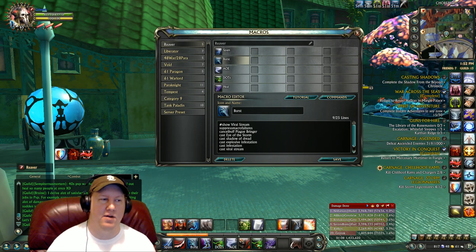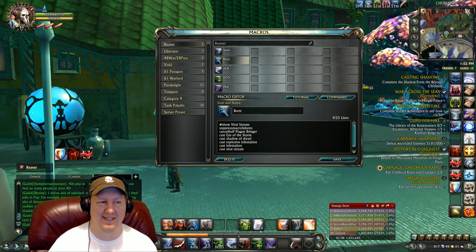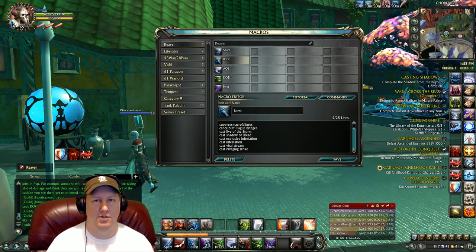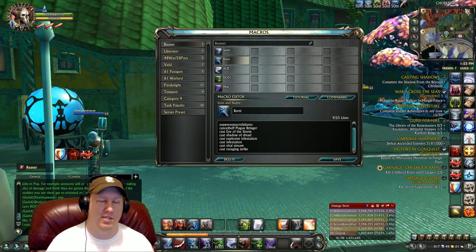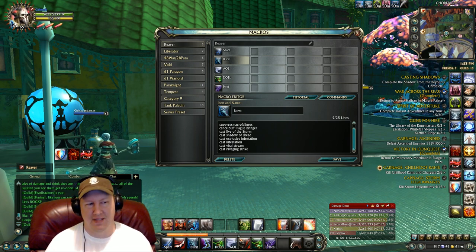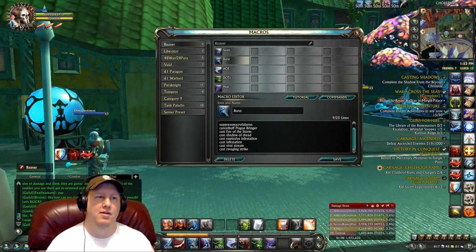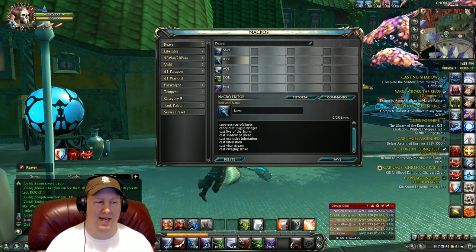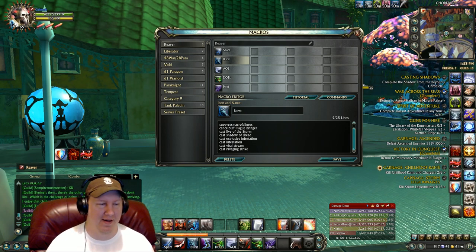Then we have a burst macro and this is going to be huge. It casts Eye of the Storm on the opponent so they're snared, then Shadow of Dread to apply all your dots, then Explosive Infestation, Infestation, and Viral Stream — with Ravaging Strike to follow up. You can cut out Ravaging Strike if you spam the button too much, because you do not want to cut off your Viral Stream once it starts channeling. Hit the burst and keep hitting it until Viral Stream starts channeling, then stop. This is also meant to be a button you can spam to put out the most DPS possible in PvP.